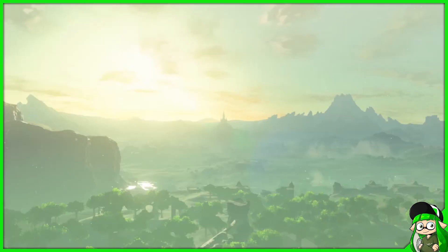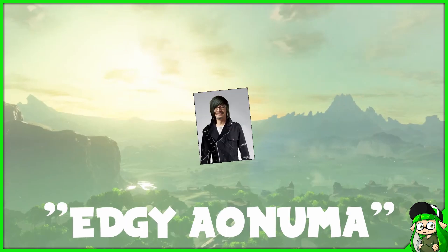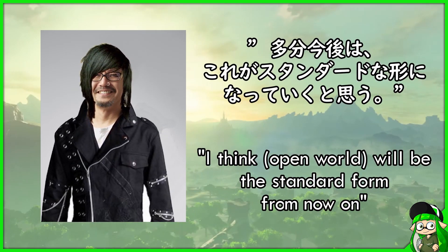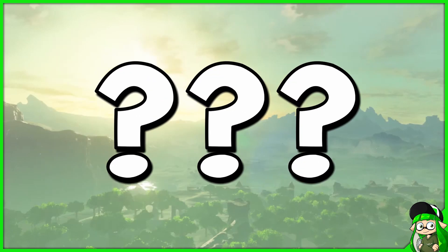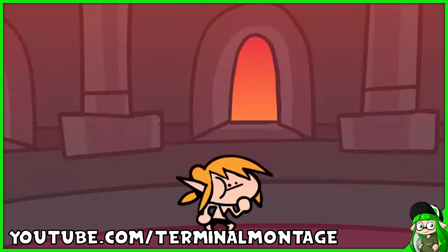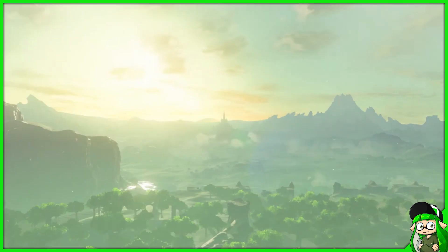I mentioned mini-bosses earlier, and there is a possible issue that could come up. Eiji Aonuma said that they want to keep future Zelda games open world with no set order. Wouldn't it be possible that some item unlock orders would leave Link overpowered in combat? Well, considering Link would have only just gained a new form for his right arm, they could force Link to only use his sword and shield, under the guise that it takes time for his right arm to become usable again due to an adjustment period.